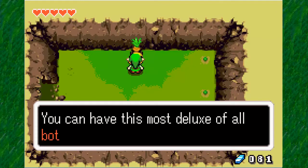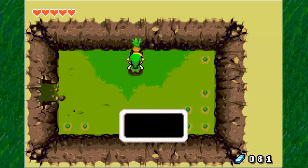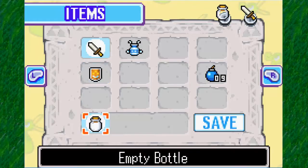This is the one you want to talk to because — okay, you got me! Let me make it up to you. You can have the most deluxe of all bottles with only 20 rubies. So what do you say? Sure. We got our first empty bottle. You can store all sorts of things with it.